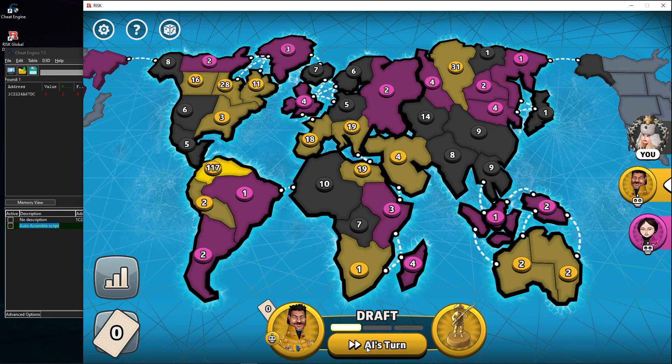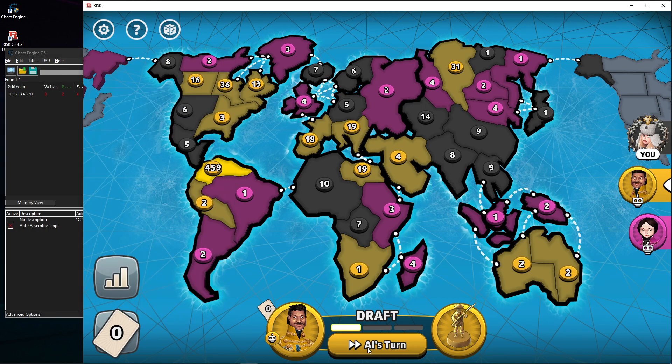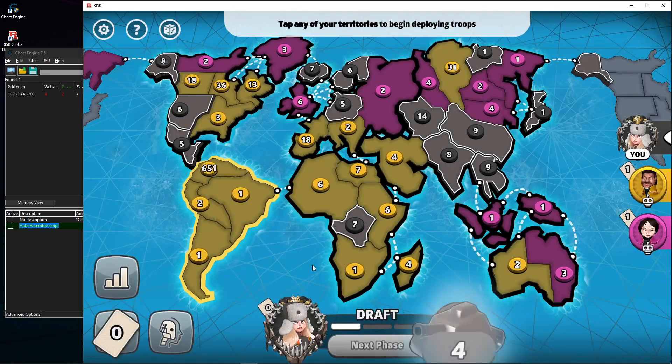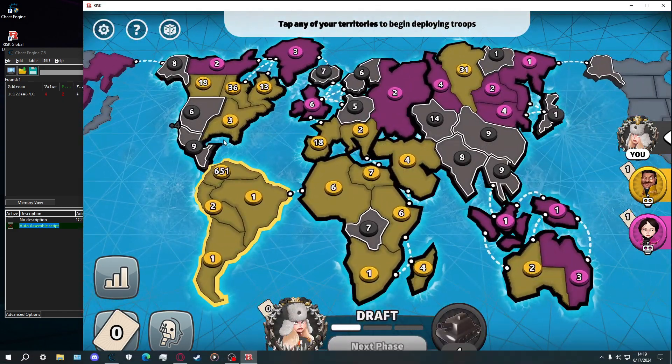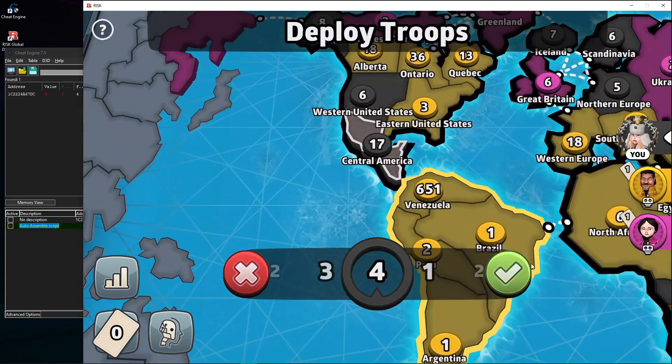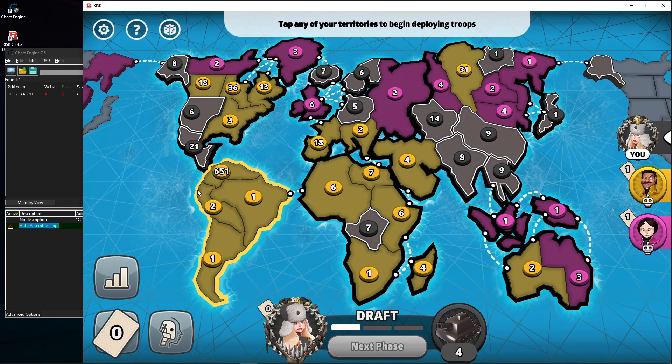It seems this is affecting the AI and perhaps other players too, because the AI is building quite an army. I'm gonna turn it off. Yes, the AI became quite a powerful foe. So I activate it now — and if I use four troops here, I can use four more, and four more. You can see how this is broken.